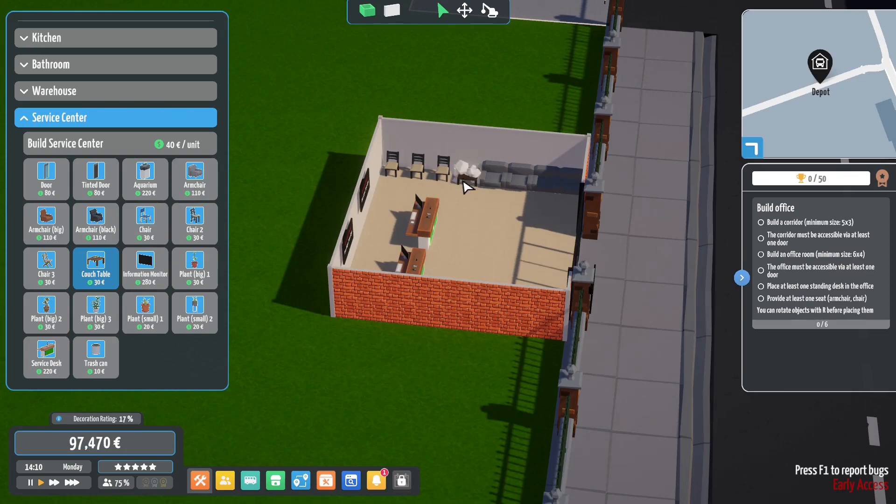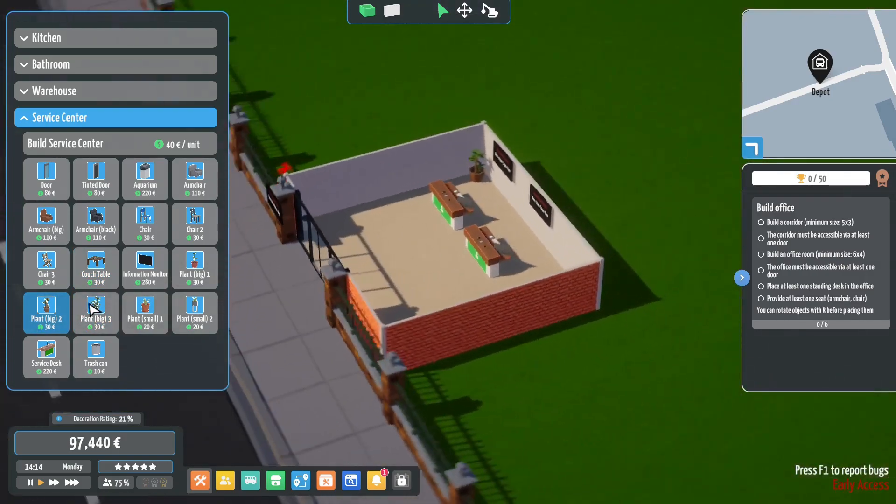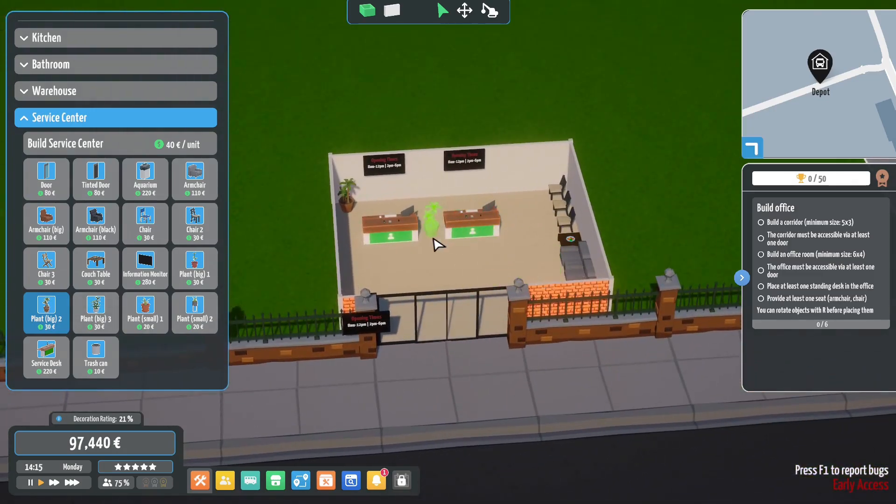A table will fit in here - there we go, they can have a little table. We will give them a plant as well - that's quite a big plant in here. We want it to look kind of nice. We can probably have something in between these guys too. I think this is my favorite plant. You know, a few too many now - that one can go, and that one can go, and we'll keep the two that we've got so people don't walk behind too much.